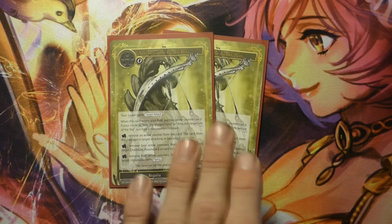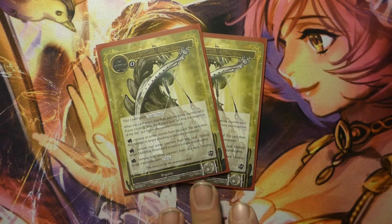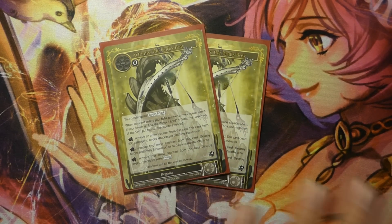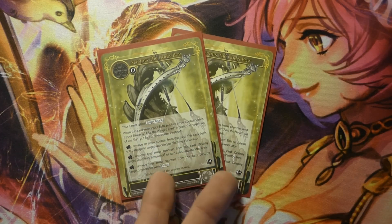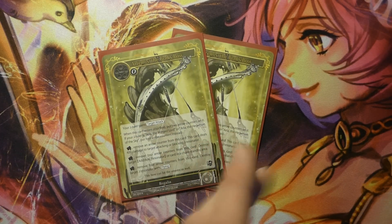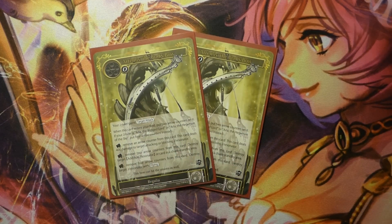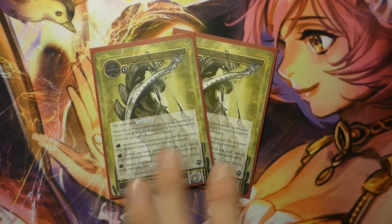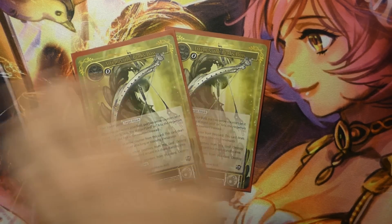Two Artemis Bow — very versatile and useful, and I'd honestly squeeze four into this sideboard if I could. It can deal 400 to an attacker or blocker by removing one counter, and by removing two counters you can destroy an addition resonator. You can also remove four counters to destroy a resonator with flying, but you only get that with Arla, so we won't focus on that.